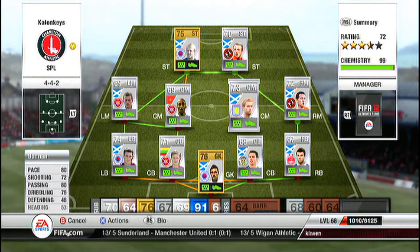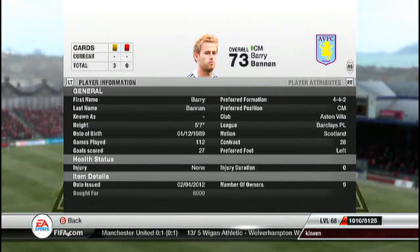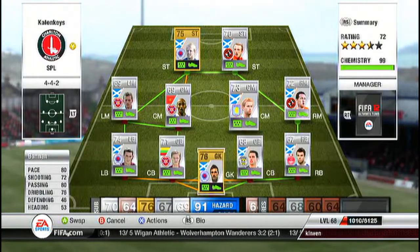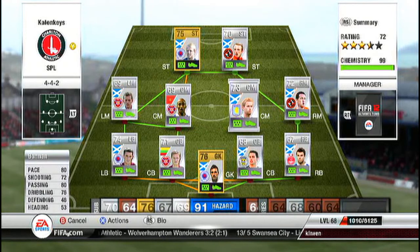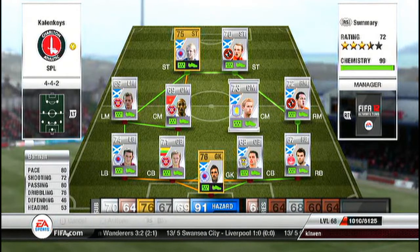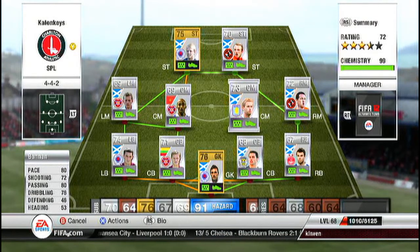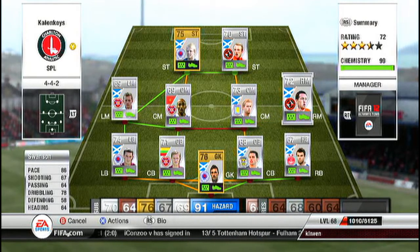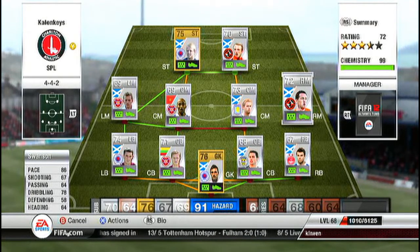Then Bannon — got this guy for 8k, you can probably swap him out for Dorans or someone like that. This guy has got the best silver shot I've ever used — star of the team, joined up with Russell who I'll come to in a minute. 72 shooting, 80 passing for a silver, 80 pace, 3-star skills and 76 dribbling — he's an insane player, one of the best silver players you'll find, and he's cheap at 10k.